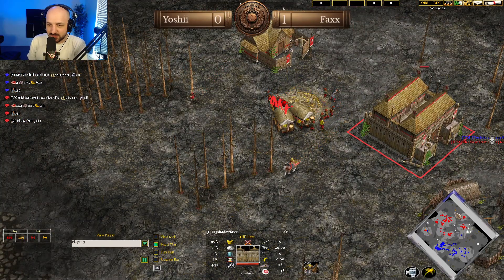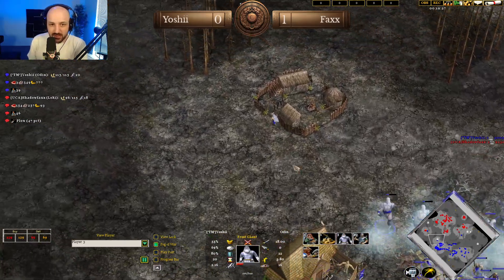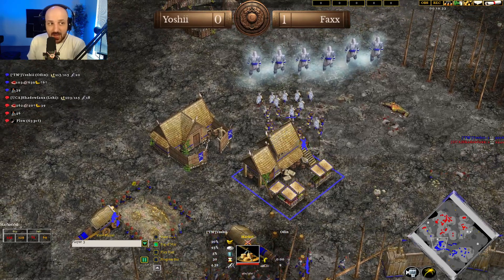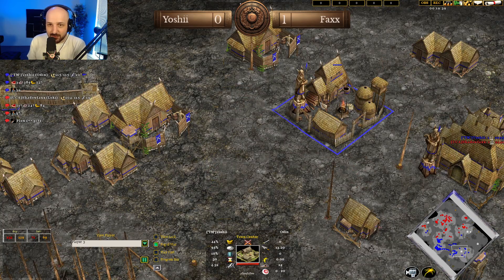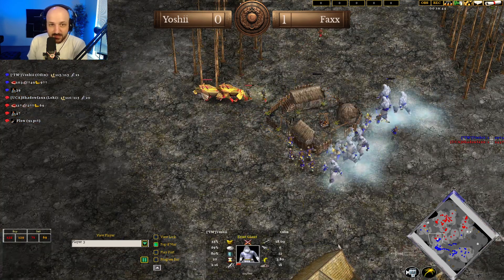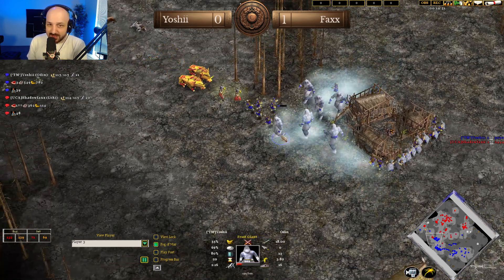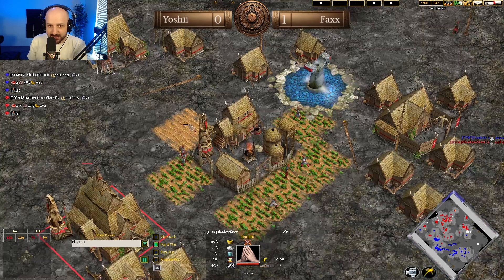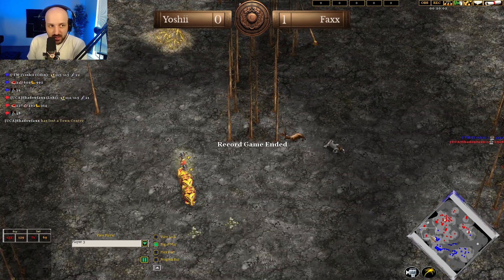More units pushing through for Shadowfax on the top, making Jarls, but Yoshi going to continue making throwing axemen to clean everything up. The Battle Boars getting cleaned up, and there is nothing left for Shadowfax — he can't take fights against the trolls, there are just too many of them. The army moves up to the top side of the map. Shadowfax has this gold remaining and a gold mine over here — the Raven is checking out the villagers. Yoshi puts up a market, buys 100 food, grabs a town center, stops villager production. Shadowfax taps out.